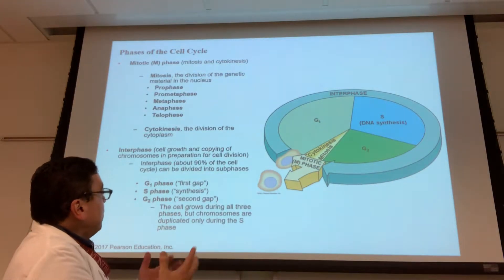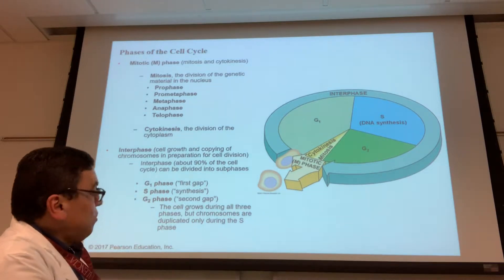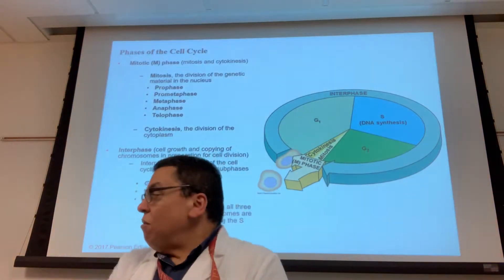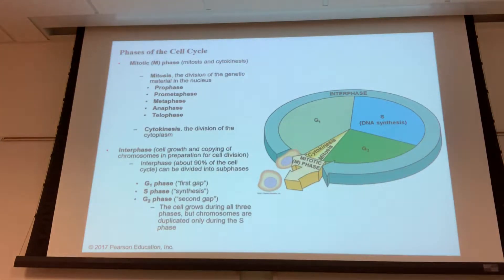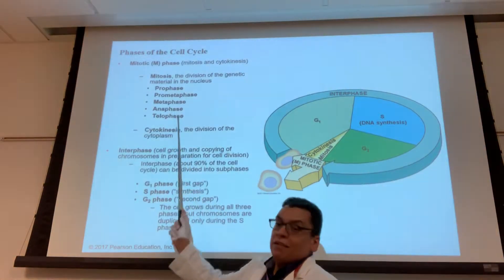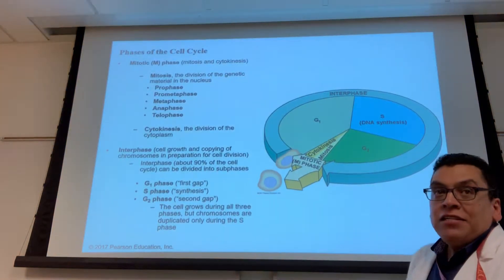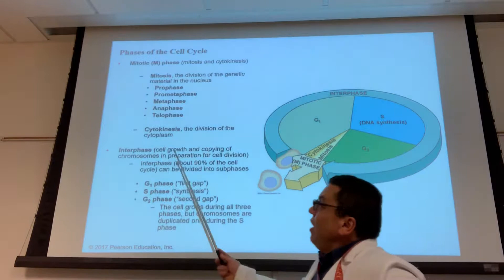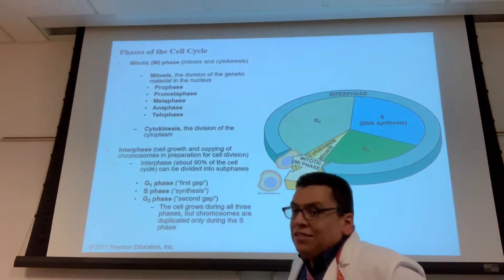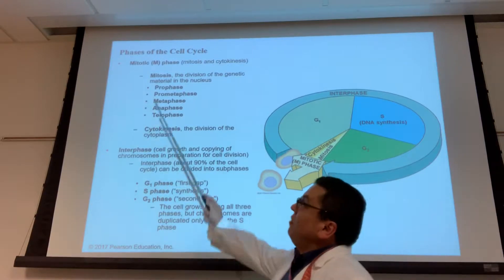Assuming everything is fine, the cell will eventually go into mitosis. Mitosis has different phases: prophase, prometaphase, metaphase, anaphase, and telophase — I say 'PP-MAT' — followed by cytokinesis. Do not make this mistake: cytokinesis is not part of mitosis. Mitosis is nuclear division; cytokinesis is division of the cytoplasm — it's a different event.